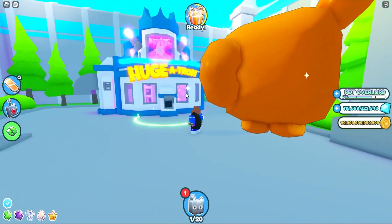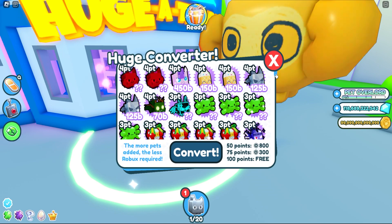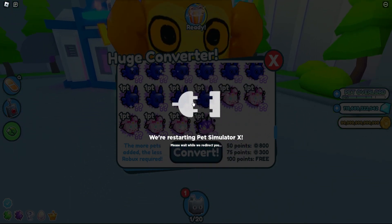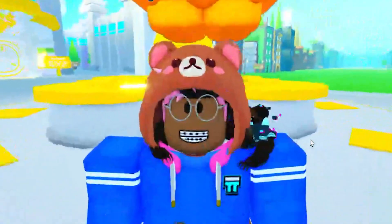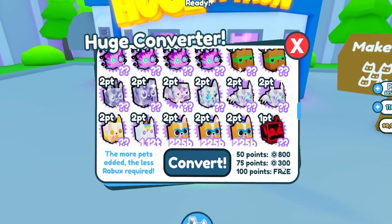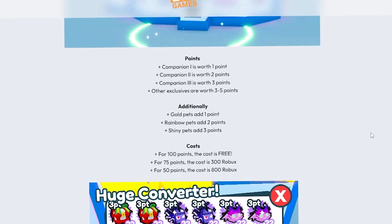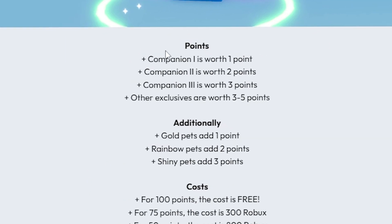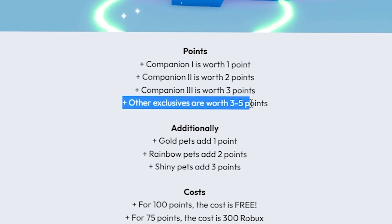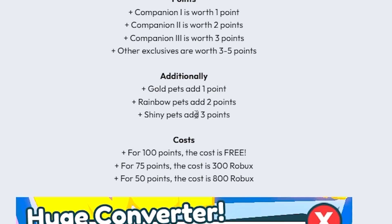Make huge pets — oh my god, look at this beauty! Four points... two points. Okay, we're restarting already. Since we're back: 50 points equals 800 Robux, 75 points is 300 Robux, and 100 points is free — the more pets added, the less Robux required. Looking at the official developer blog, any exclusive pet with compatibility 1 to 3 equals one, two, and three points. Other exclusives are worth 3 to 5 points.